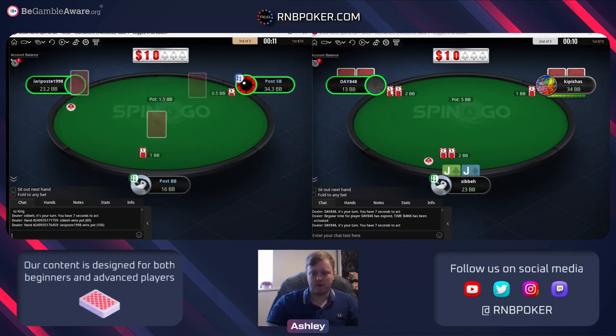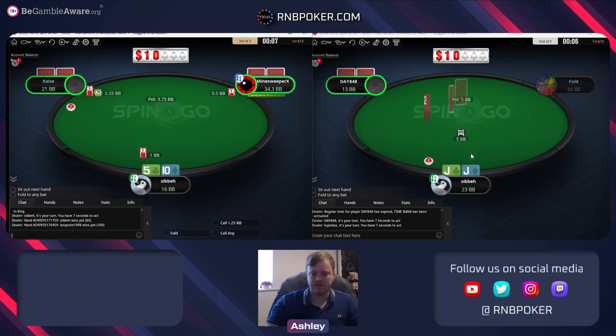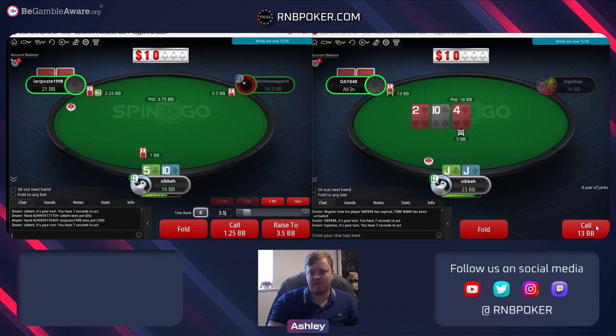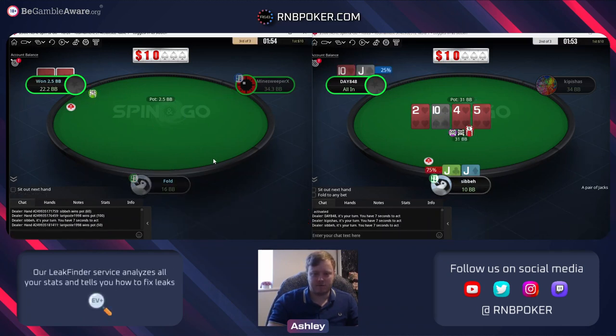He finds a call. This is something recreational players will do a lot more than regular players - flat the small blind - which increases the EV of our good hands and lowers it with our bottom of an opening range, because we just get less folds first off, and obviously we get aggression like this which is great for our value and not great for our weak hands. And a nice result for us here.